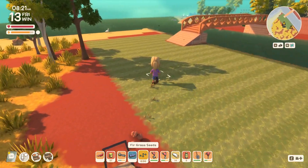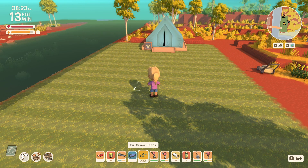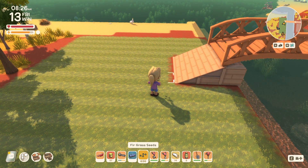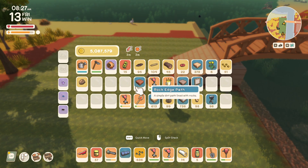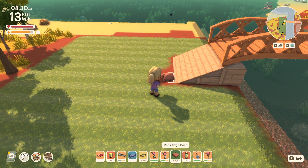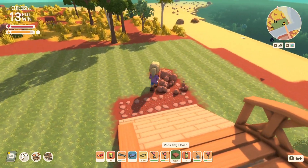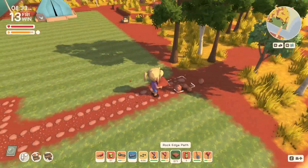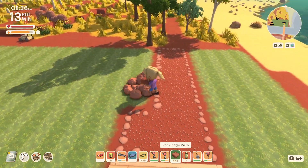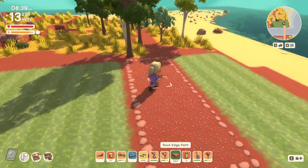The idea is we want to keep this our cottagecore theme, and this here is going to be our continued walkway. We want to put down our path so we know where we can start with the decorating. Our path is going to go out this way, and we have that area there.